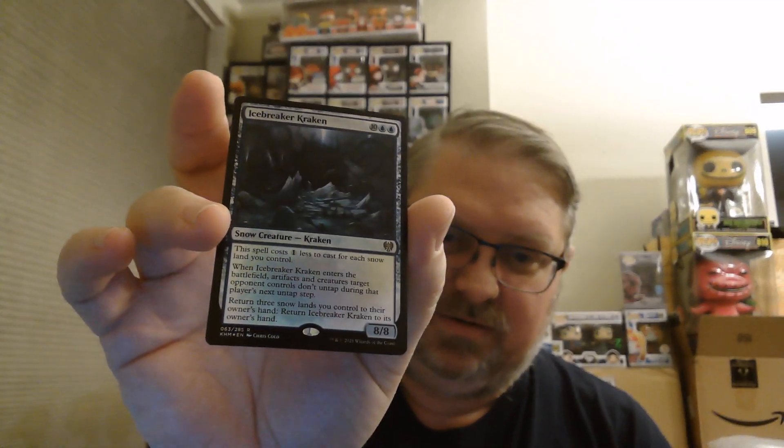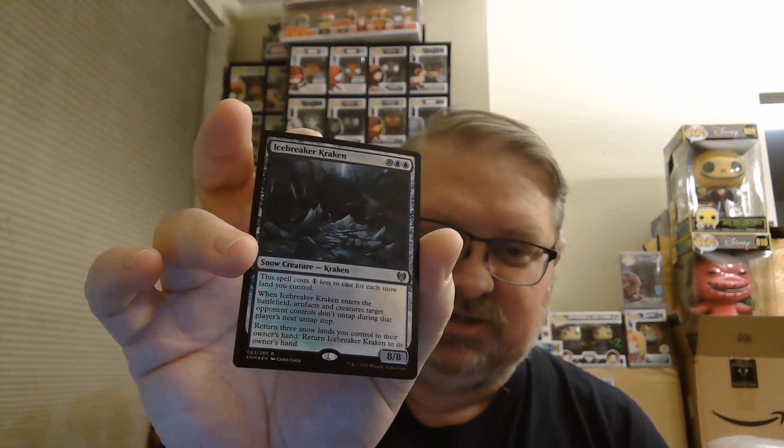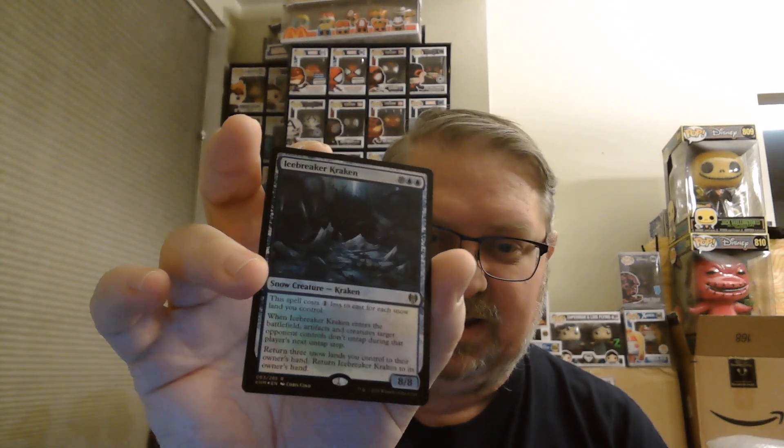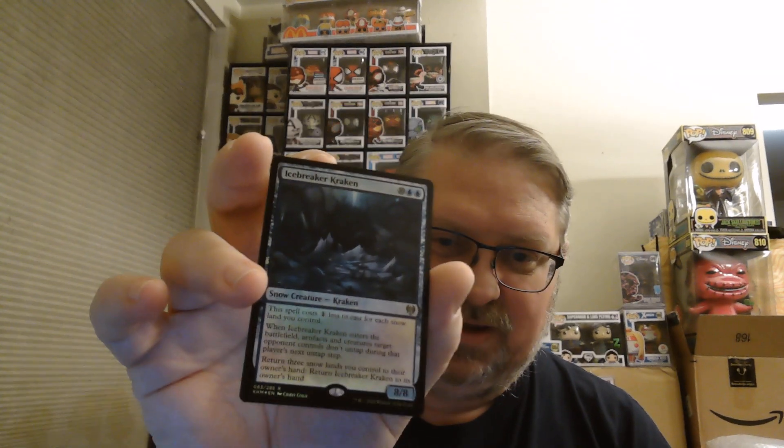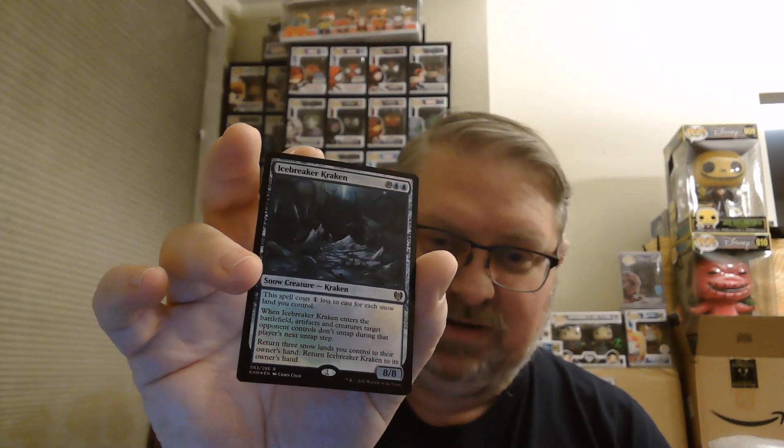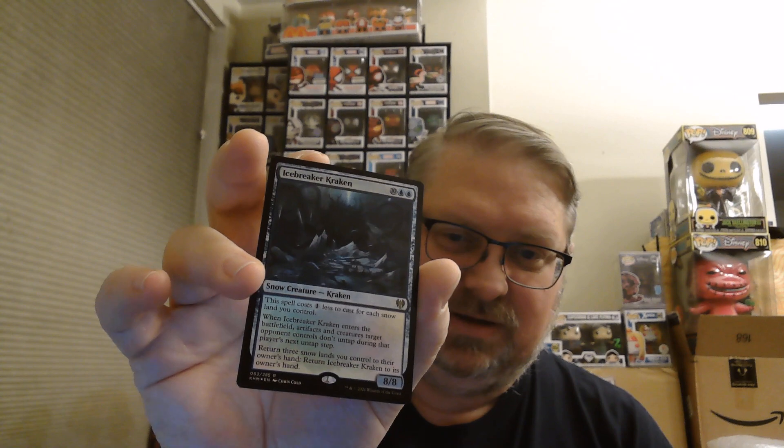Ice Breaker Kraken is a foil we got — very nice, it's a fun card. It costs one less for each snow land you control, so if you have five or six snow lands in play, playing blue-green with more snow lands, you can play this much cheaper.